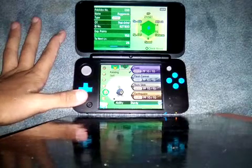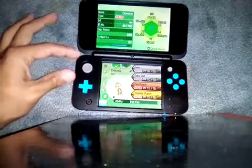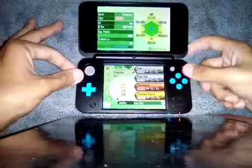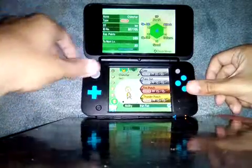And then finally, but not least, we have Chimchar — a personal favorite of mine. The moves are Leer, Fake Out, Fire Punch, and Thunder Punch, with the Iron Fist ability to power up those physical-type moves.